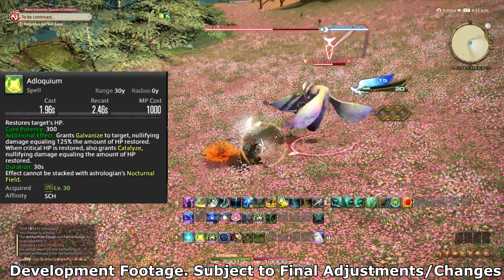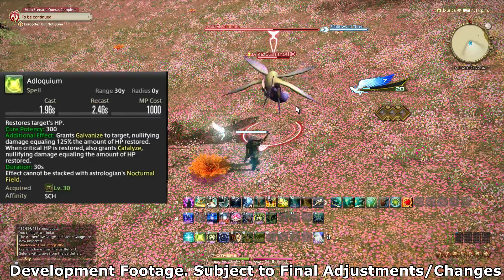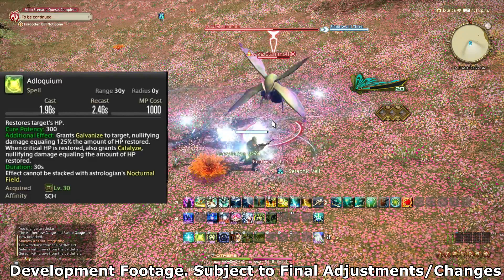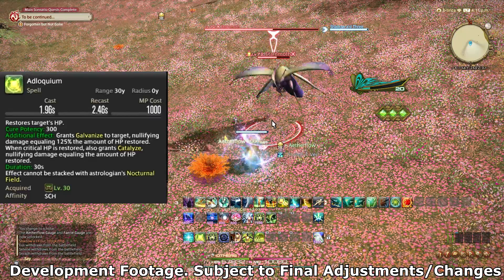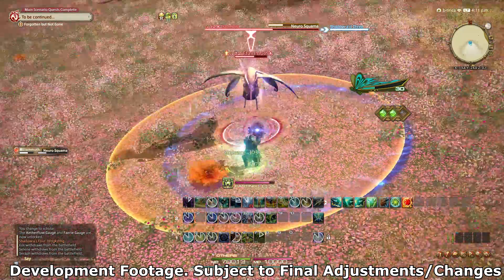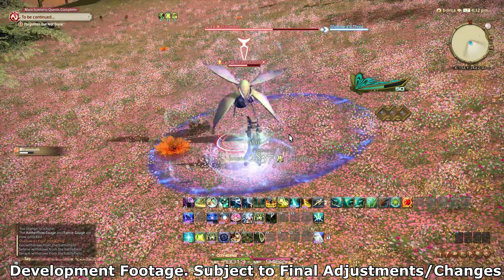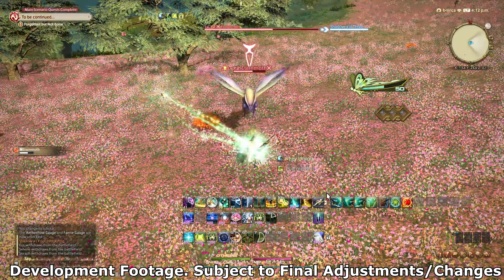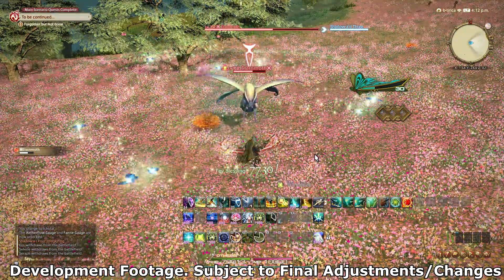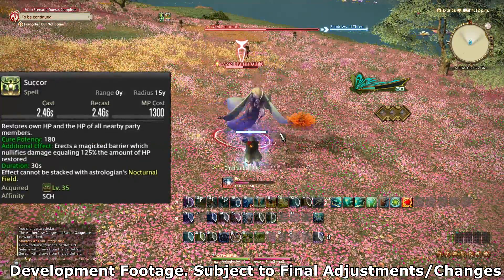Adloquium underwent a pretty interesting change. The core concept is the same but the buff mechanics that determine the shield are different. Adloquium's base shield is now 125% of the HP restored instead of a flat 100%. Instead of Galvanize doubling in strength on a critical hit, crits now additionally grant a new buff called Catalyze, which grants another shield equal to the heal received. Other shields like those from Astrologian can overwrite Galvanize if stronger, but cannot overwrite Catalyze, separating the interactions.